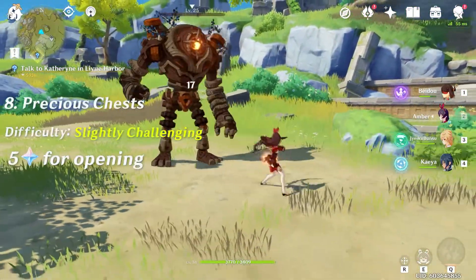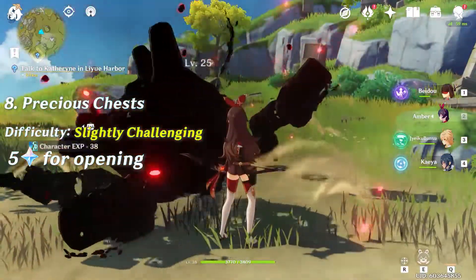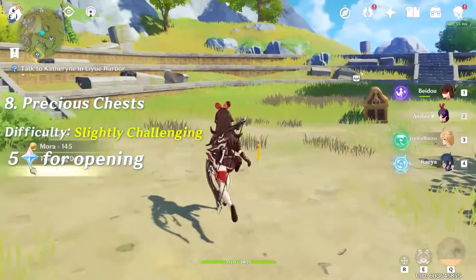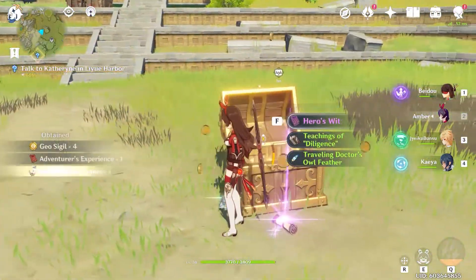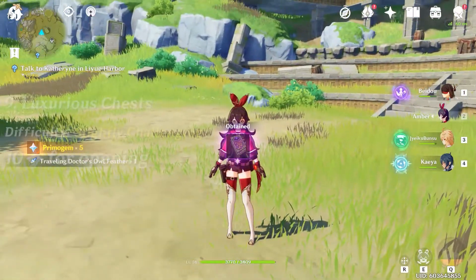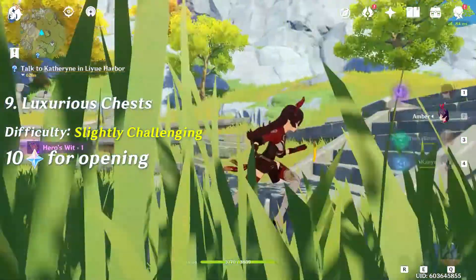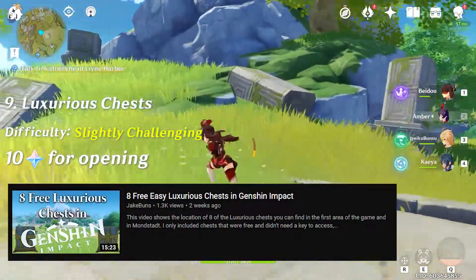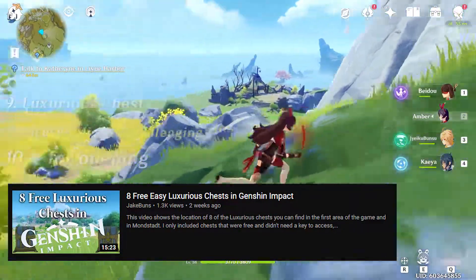Number eight is precious chests — these give you five Primogems each. They're a little challenging, requiring you to either complete something random or do what I did here and defeat a Ruin Guard. Number nine is luxurious chests, which give you 10 Primogems every time you open one. I don't have footage here, but check out my first video that shows how to find eight free ones — link in the description.